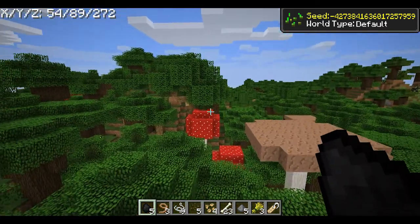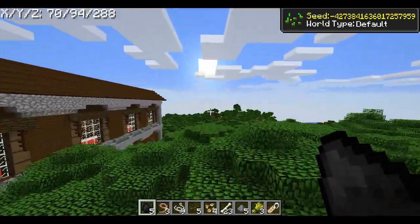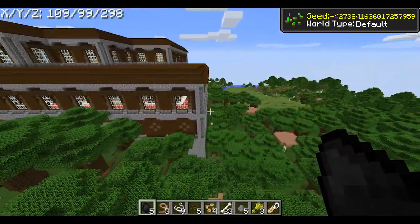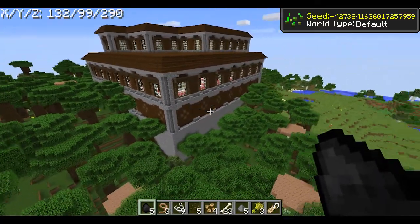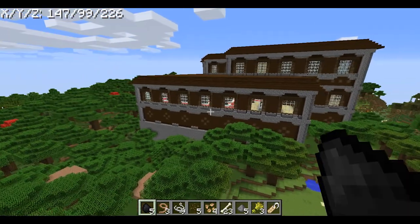Anyway guys, that is the roofed forest mansion for this week's seed. I hope you enjoyed it — a like is much appreciated, it helps the channel a lot. Until next Sunday: TTYL, peace out, bye bye, toodles, you crazy bunch of bananas — it's a lovely seed, hope you enjoy it!